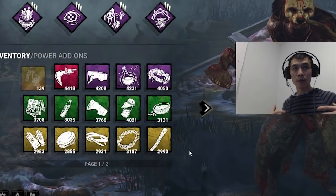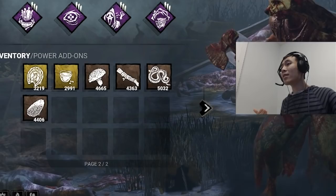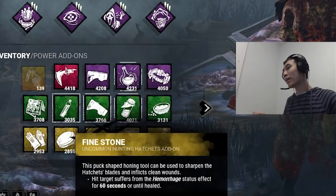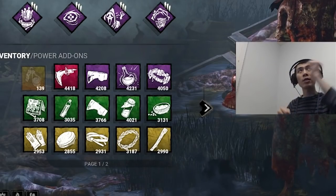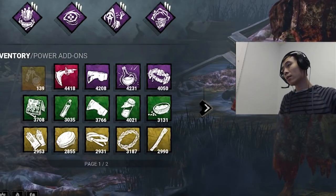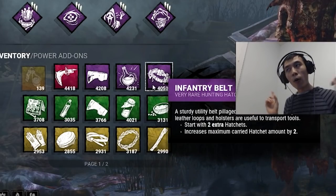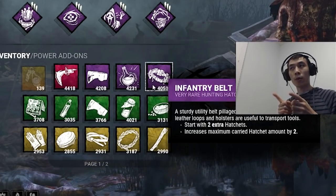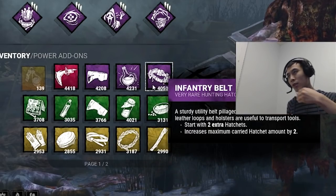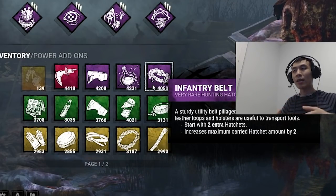If you'd like to use add-ons when first learning Huntress as a beginner, I'd recommend staying away from wind-up add-ons like Flower Babushka and Mana Grass Buried, and staying closer to add-ons that increase the amount of hatchets you can hold. By having more hatchets or a restock speed add-on it allows you to throw more hatchets per game, which lets you learn more quickly. Using something like a Leather Loop or Infantry Belt could be really helpful. Don't use add-ons that mess with her base kit, or it will hurt you later when you try using no add-ons or different ones.